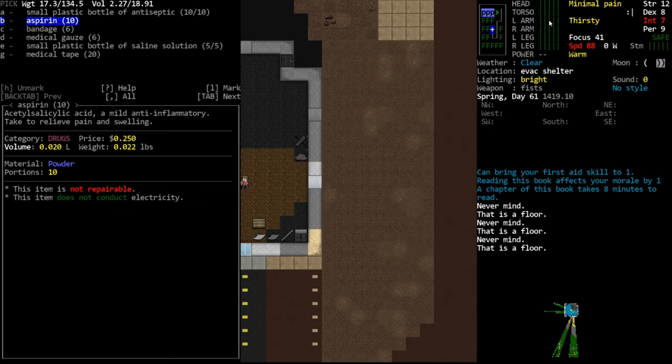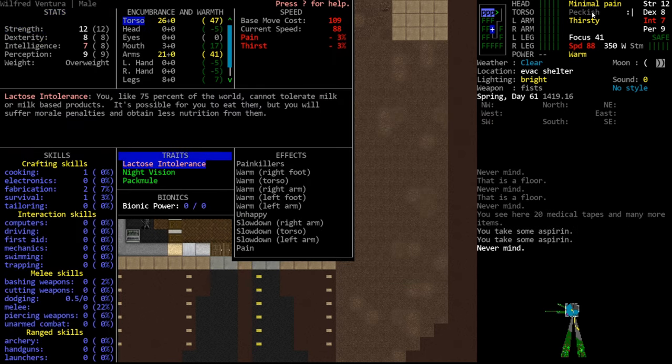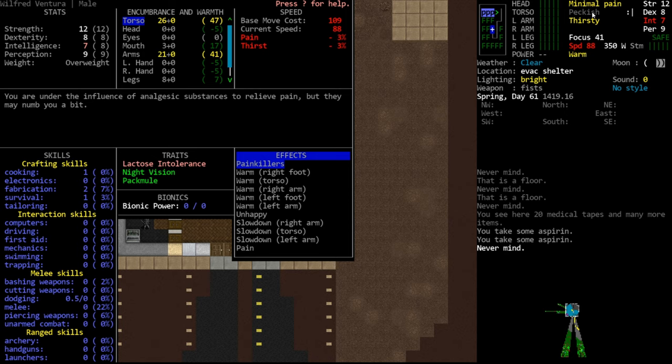Next we have aspirin, which is part of a different category: painkillers. Aspirin is the lowest tier painkiller. If you craft aspirin now, it's just straight-up aspirin. We're going to eat a couple of aspirin and over time we'll get a painkiller effect. It's very important that you don't overdose on painkillers — you can die from taking too many. You're probably not going to die from aspirin, but if you get into more advanced painkillers like morphine and take six doses, there's a pretty good chance you might die. You will also find codeine, morphine, and similar drugs that treat your pain.